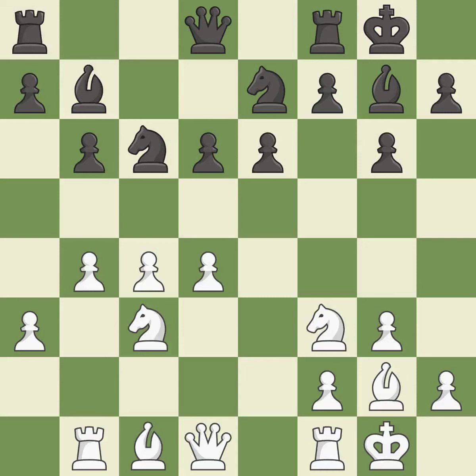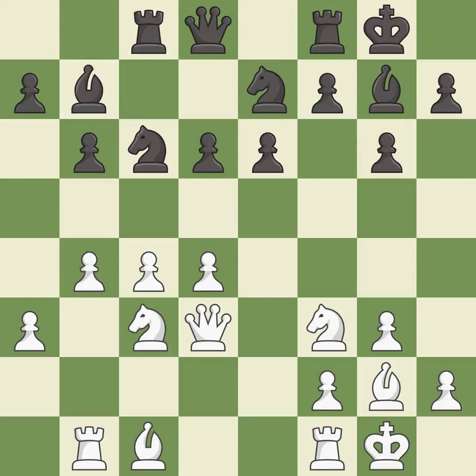Takes back — it is best. This activates a rook by developing it off of its starting square, rated best. This activates a queen by developing it off of its starting square, also rated best.